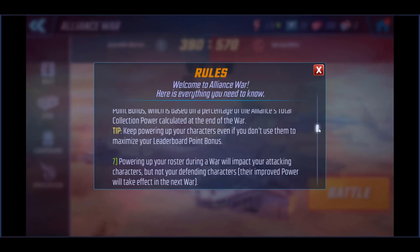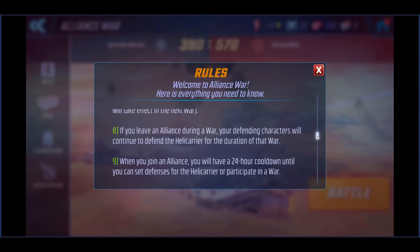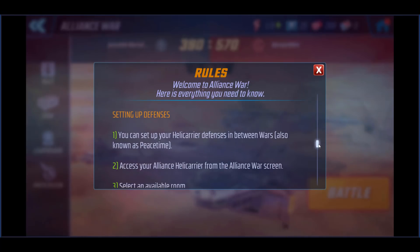Keep powering up your characters even if you don't use them to maximize leaderboard points. The winning alliances also get a leaderboard point bonus based on a percentage of the alliance's total collection power calculated at the end of the war — so everybody defending rooms that haven't been defeated will have some sort of bonus attached. If you leave an alliance during a war, your defending characters will continue to defend the helicarrier for the duration. When you join an alliance, there's a 24-hour cooldown, same as raids.